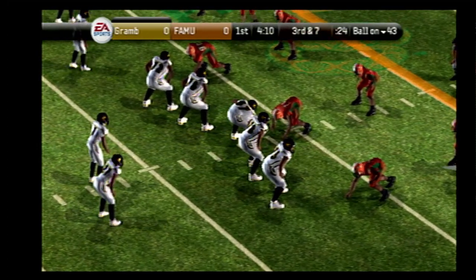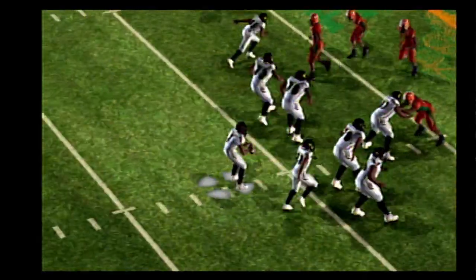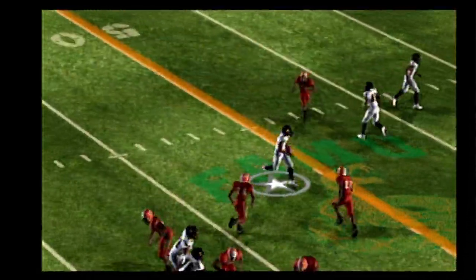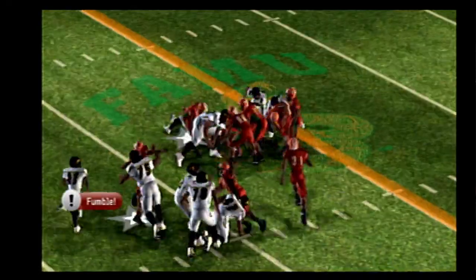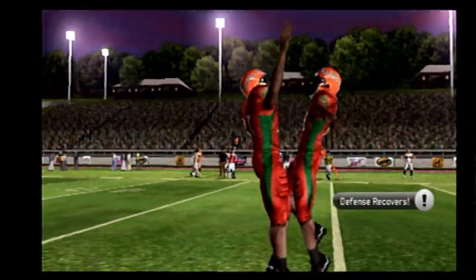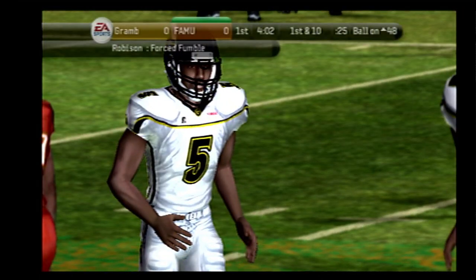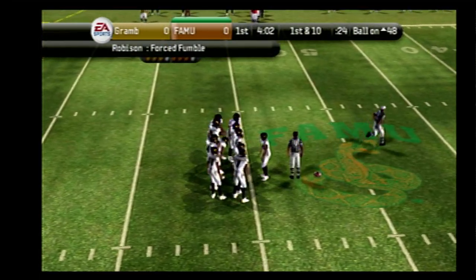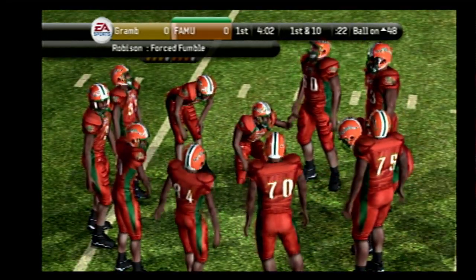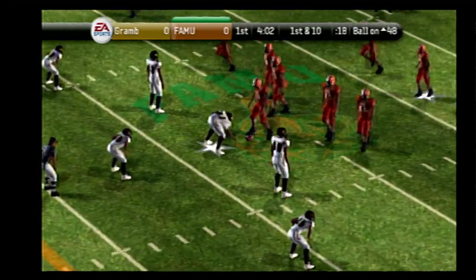Four wide receivers in the formation. Watson drops back, dumps it, gets him open field. Fumble, recovered by the defense. The receiver should have held on to that. Coaches hate to see turnovers any time, especially fumbles by receivers. Half the time, those guys are out there showboating, holding the ball with one hand. Can you believe it? You can bet the next time he touches the ball, he better use both hands.